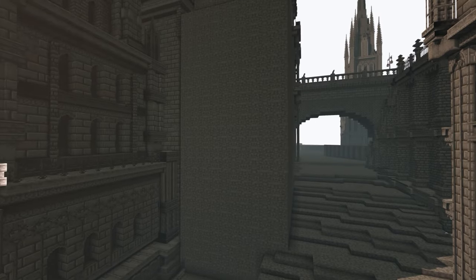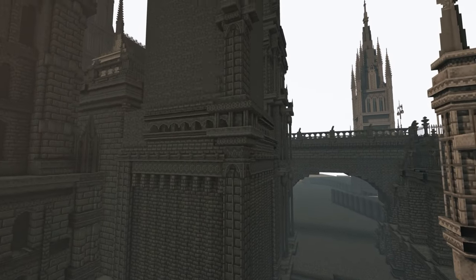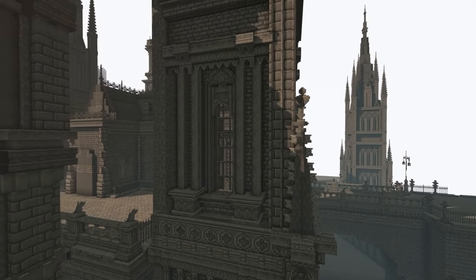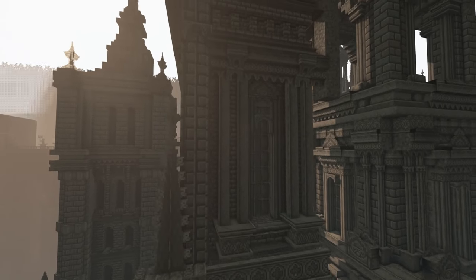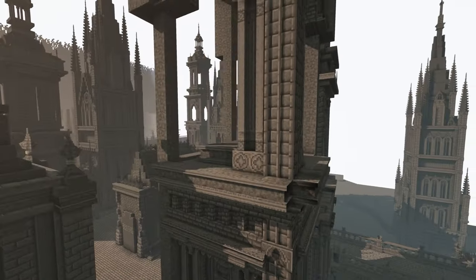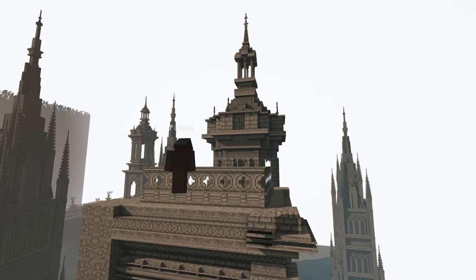Moving on to the next one — I really like this building. It has this compact design while keeping its city building vibe all together. The tall windows, the interconnected pillars, and the colonnades make this structure feel like it's connected with other buildings. It came out beautiful and I'm glad I'm able to have this experience.